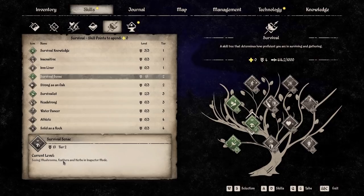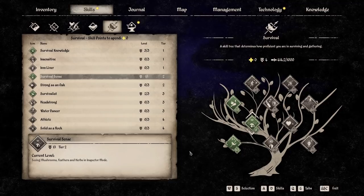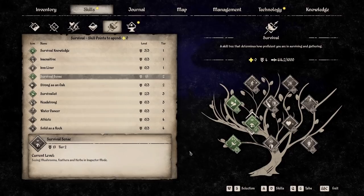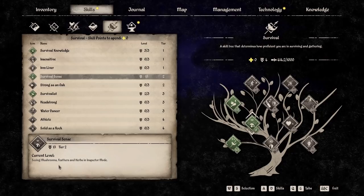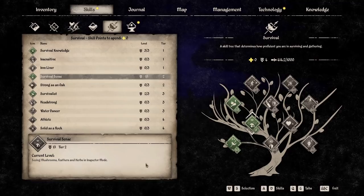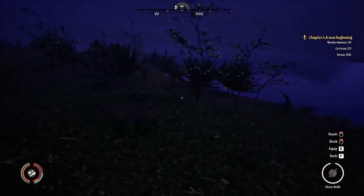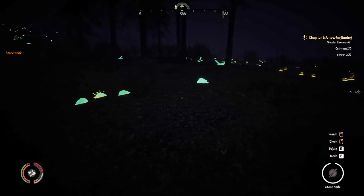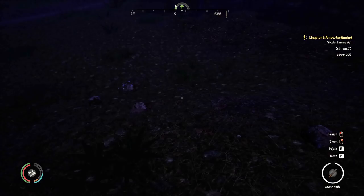Feathers — they can probably remove that from the description because I don't think feathers are just randomly on the ground. It used to be that when you chopped down a tree, you would see feathers fall on the ground, but they've since changed that — when you chop down a tree, the feather is automatically put into your inventory. I literally just discovered this because I had taken that survival sense and wanted to see if any of the new herbs were showing up. The stones and the sticks are shown green. Let me finish collecting stuff and I'll be back in just a little bit.